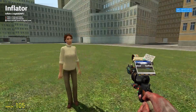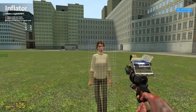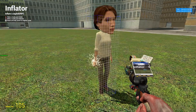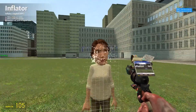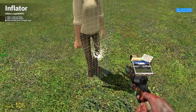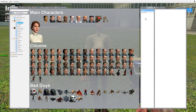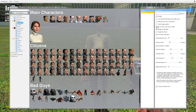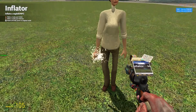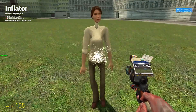The inflator tool — you'll see people mess with this a lot. Imagine the ragdoll being like a balloon and you're just blowing it up. That's all it is, and then you can shrink it back down, so you can also make it really skinny. That's the inflator — she's skinny.